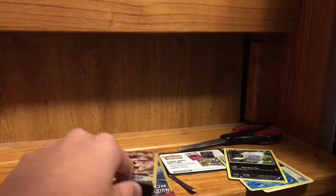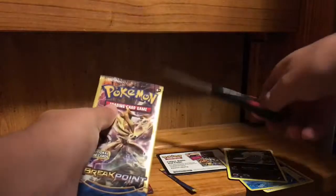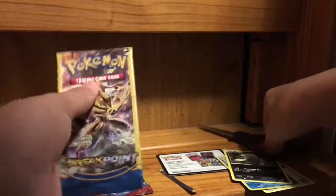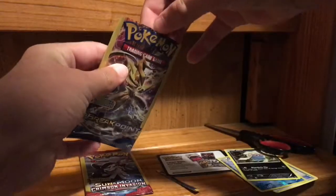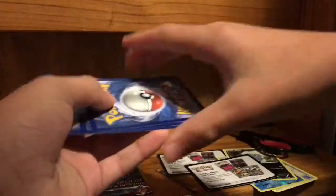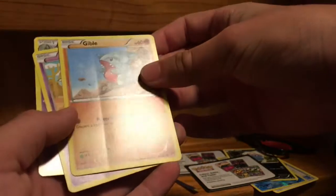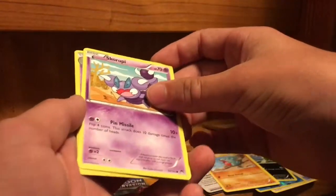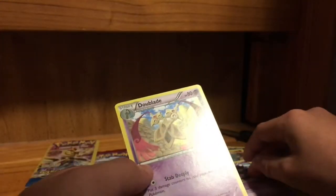Two packs left. We have a Breakpoint pack and a Sun and Moon Crimson Invasion, like I said at the beginning. Let's go ahead and cut that. I cut the top piece but not the rest — there we go, actually cut it this time and didn't cut the cards, which is good. Look at that — all of the cards are like that, they look really weird. We have a Scraggy and a Doublade. I'm not getting anything great.